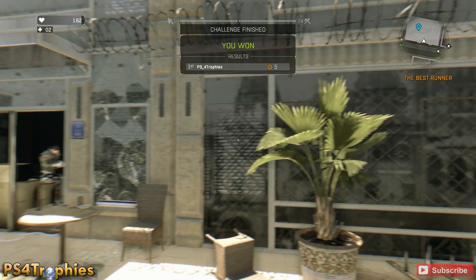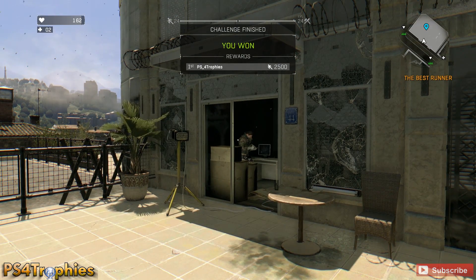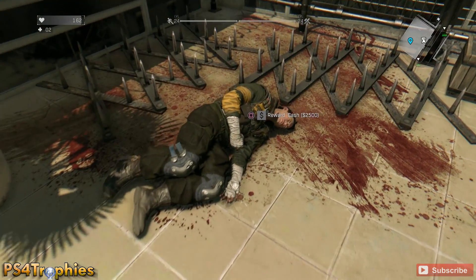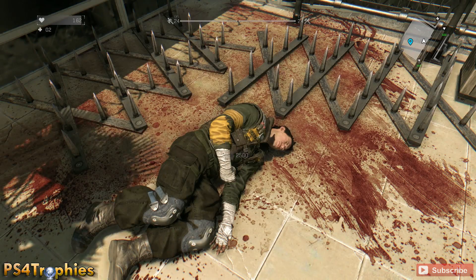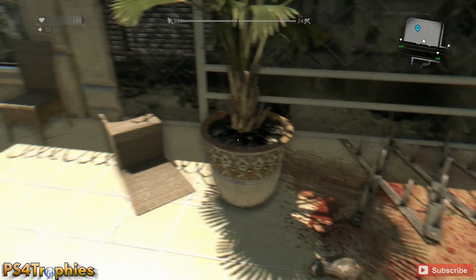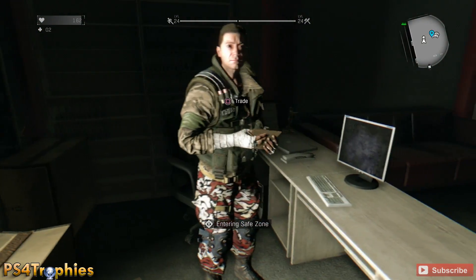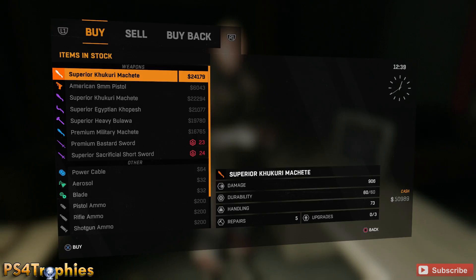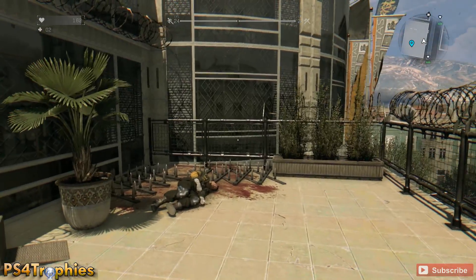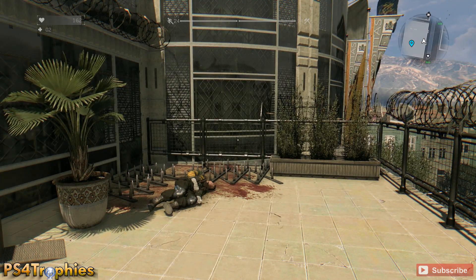Follow me on Twitter at ps4_trophies and I'll give you a heads up on how to enter. I also gave away a copy of Dying Light on Twitter without mentioning it on YouTube, so make sure you follow me over there to keep up with different giveaways — I get a lot of codes. I also have a code for Grim Fandango which I'll give away on my next Twitch broadcast. You can find me there at ps4trophies.